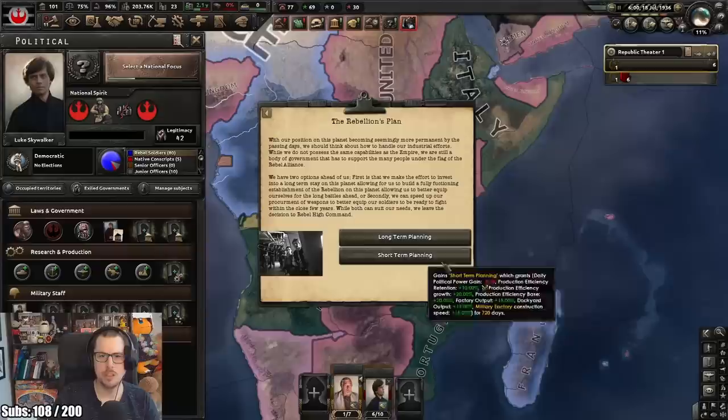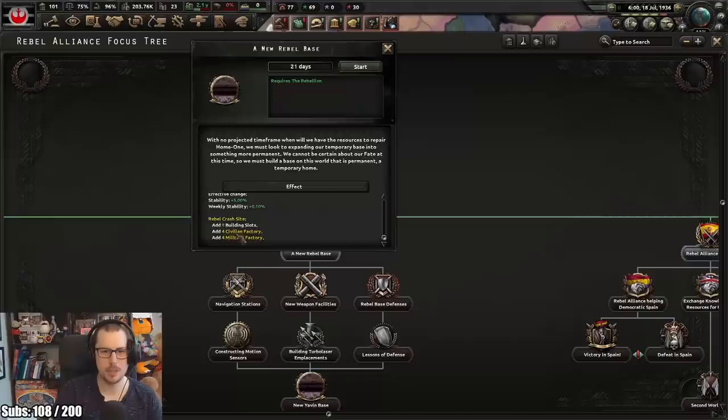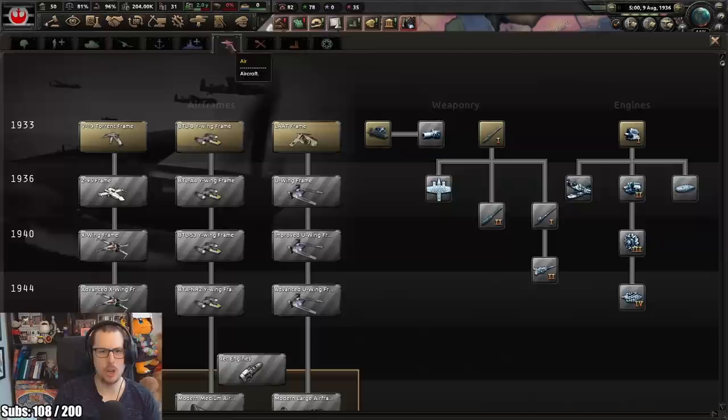Through trial and loss, we've rebuilt, repurposed, and recovered what we can. Rebellion's plan - I could either do short-term planning or long-term planning. I think we'll go for the long-term planning. We've got to expand our base into something more permanent - add an extra eight factories, as you do. Bloody hell, this is really nice and OP.